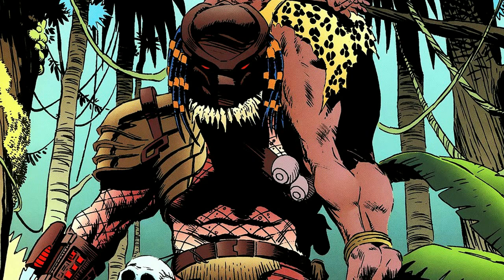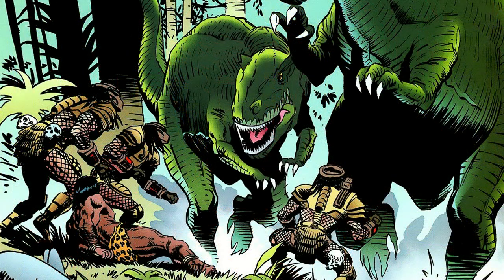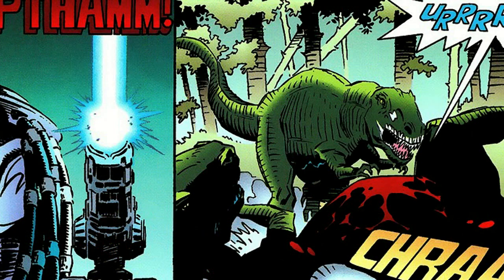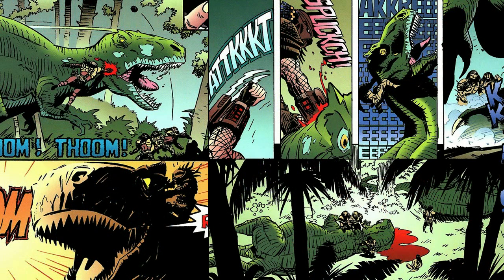This is when the situation escalates. The predators come into contact with dinosaurs — ones that are as big as a T-Rex. You might think the predators are now the hunted, but that's not the case. One dinosaur is taken down by a plasma caster shot; the stomach area takes massive damage and it falls quickly. We also see one predator latch onto another beast, climb on its back, and lunge its wrist blades into the back of its skull — an instant death.